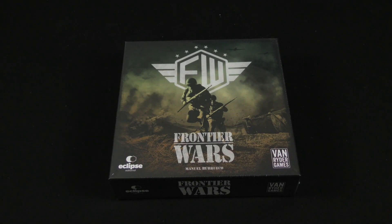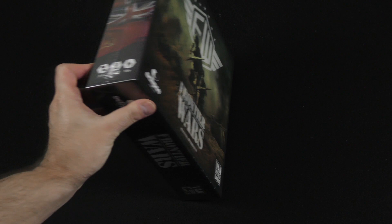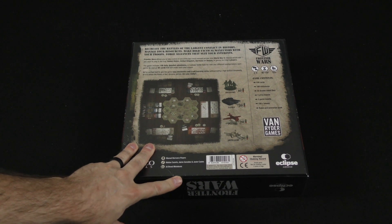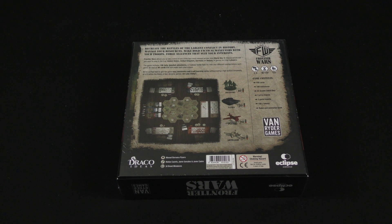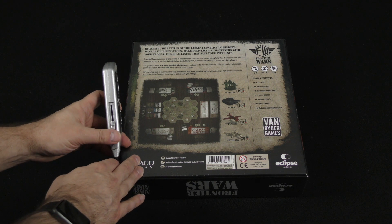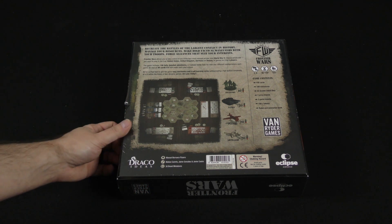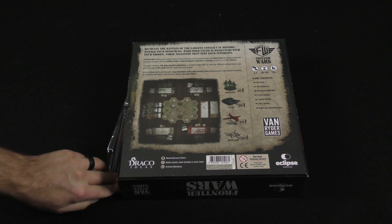Hey there everybody, it's Mike Delisio with another Dice Tower Daily Unboxing. Today we're going to be taking a look at Frontier Wars from VanRyder Games. 2-4 players, 30-120 minutes. Recreate the battles of the largest conflict in history. Manage your resources, make bold tactical maneuvers with your troops, forge alliances that suit your interests. Frontier Wars allows you to take control of one of the four most relevant armies from World War II — the U.S., the U.K., Germany, or Russia.